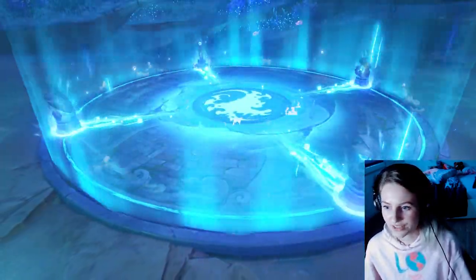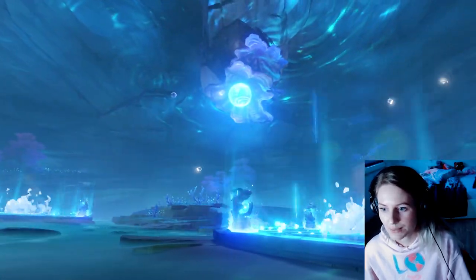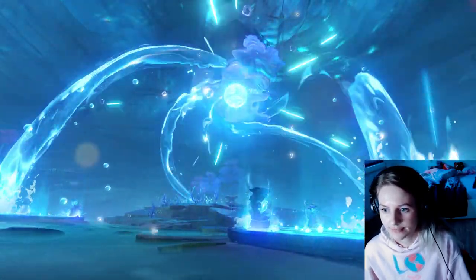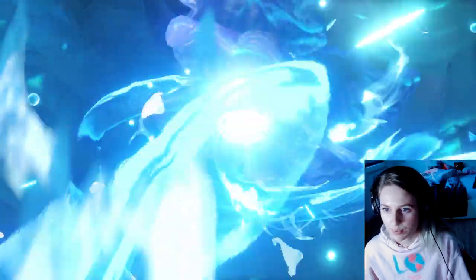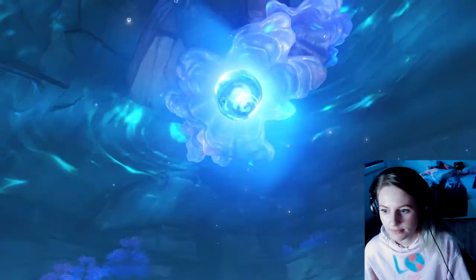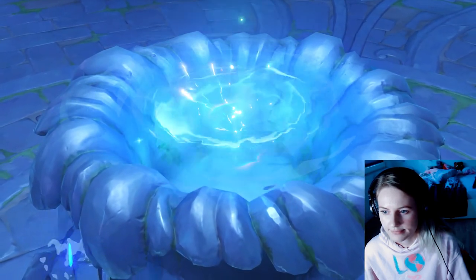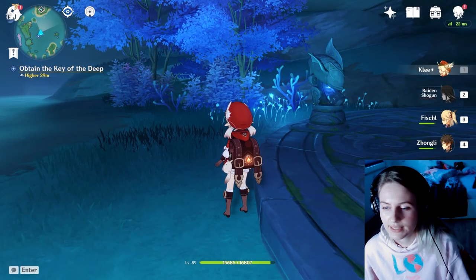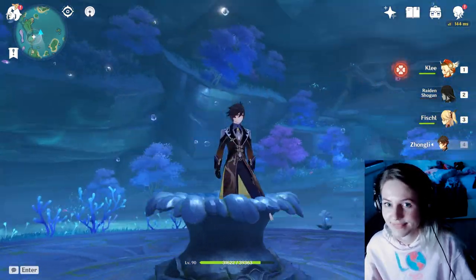And we've unlocked the Heart of Watatsumi! Then there's a cutscene with Hydro effects — flowing water, a giant ball of water, a little dripping effect. Anyway, that's it, you're done! Now you have to do all the other stuff you need to do to unlock Enkanomiya. Good luck!